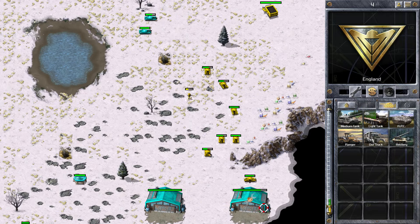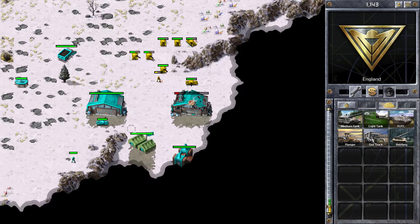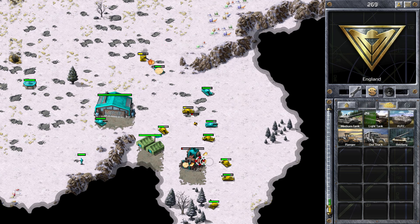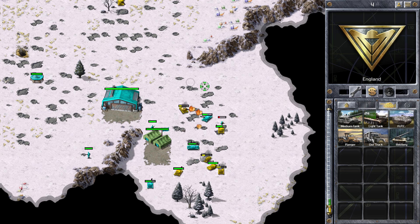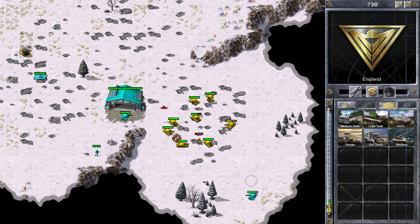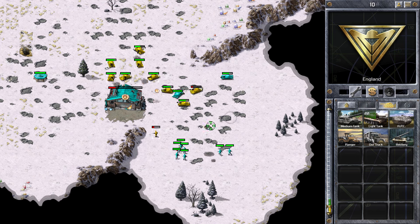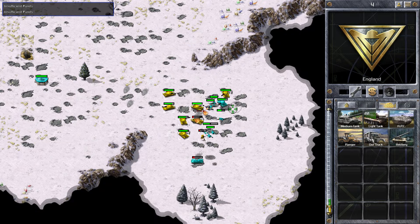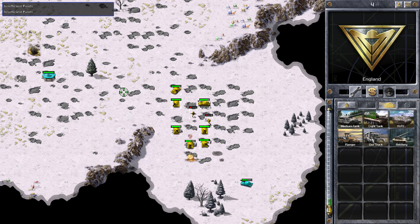He seems to be coming back to my base, so I'll take a few more tanks back there. You can see us going for his war factory now. I'm moving my ore truck to take gems from the other side. I'm trying to go for his power so he'll have a slow building speed — I think he's probably sold his construction yard at this point. I'm being very cautious because Austinite is a high-ranked player. After this match he was ranked 15th, and at the end of last season he was in the top 10.